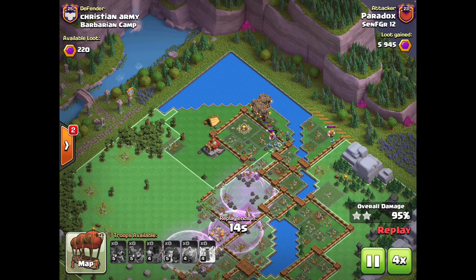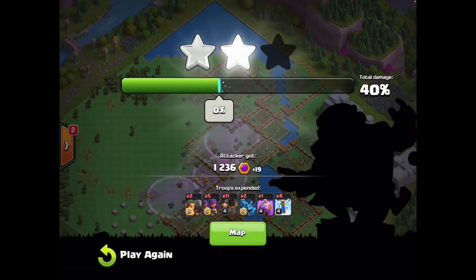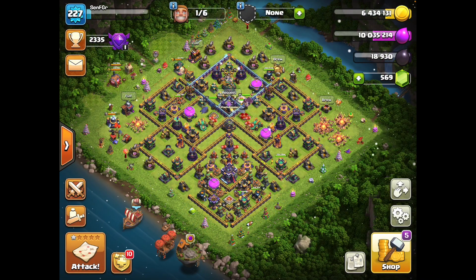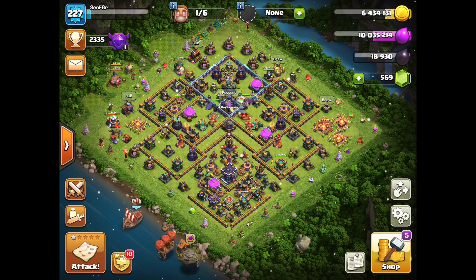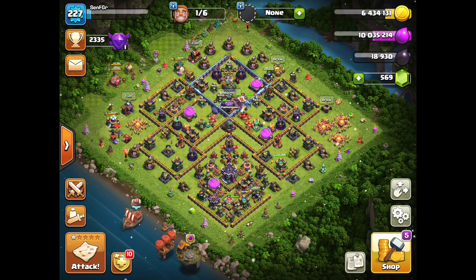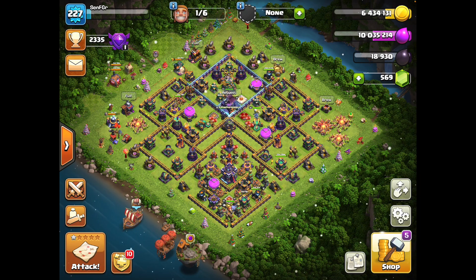So this is the Raid Cart guide — it's been really good for me lately. You scout the base, figure out what kinds of value you're going to get out of the Raid Carts, and you don't really need any spells as long as you pick the right base — they can just get you so much value. I hope you guys all enjoyed today's attacks. Make sure you join the Discord if you haven't already — it's the best place to learn and talk about the Clan Capital. Like and subscribe if you enjoyed, and take care.